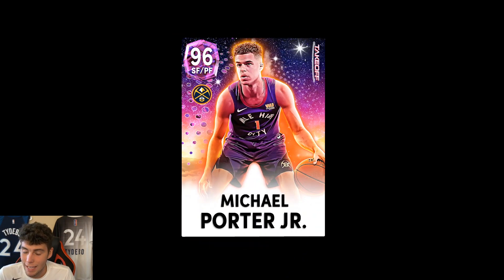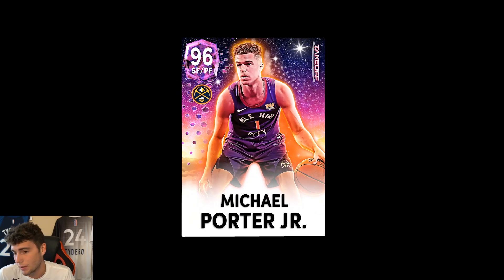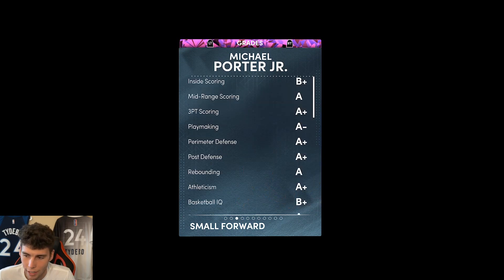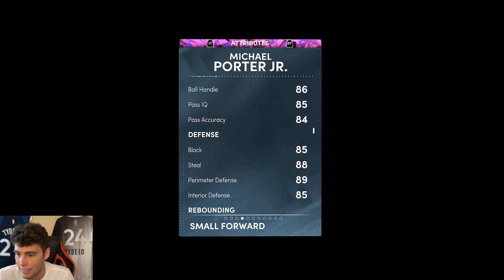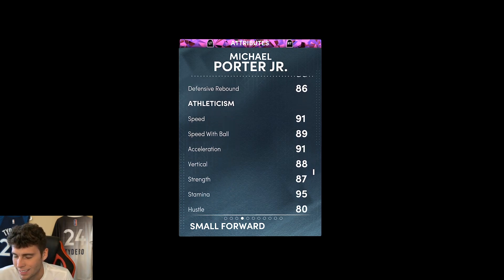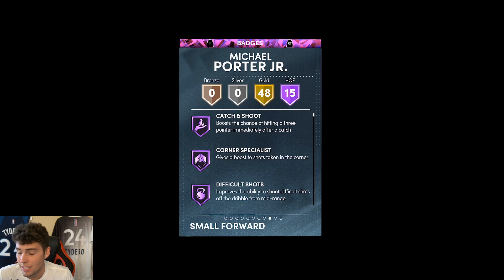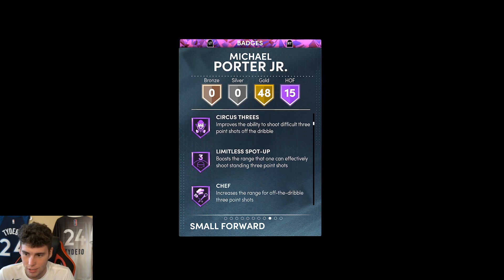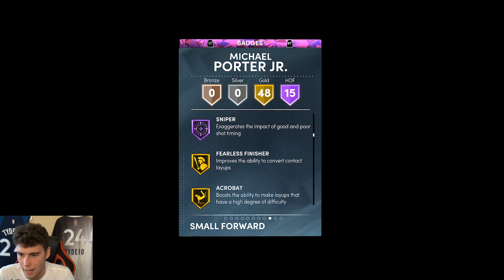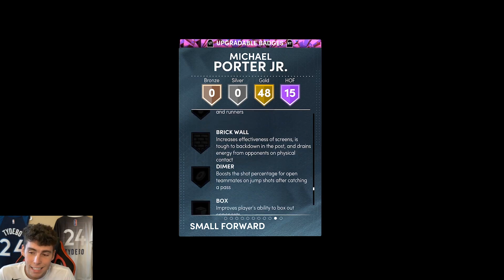Michael Porter Jr. in 2K's history has just been a hype beast name. People have loved MPJ first because he's 6'10, and second because he's had a pretty solid release. He's 6'10, 218 pounds, 93 three-ball, 85 driving, 86.0 defensively — I just think he's mediocre. 85 block, 88 steal, 89 perimeter, 85 interior, 91 speed, 90 lateral quickness. Tendency-wise for MPJ, pretty solid across the board. He does have Hall of Fame catch-and-shoot, corner specialist, clamps, intimidator, blinders, circus threes, limitless, chef, quick first step, dead eye, and sniper — some pretty good Hall of Famers. 48 gold badges, 63 base badges total.